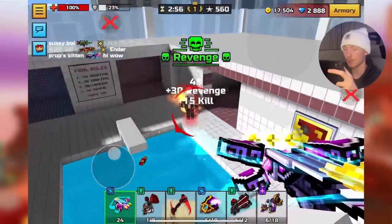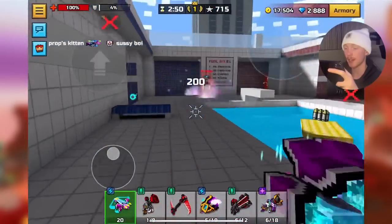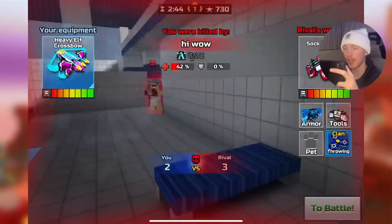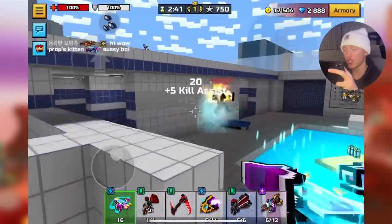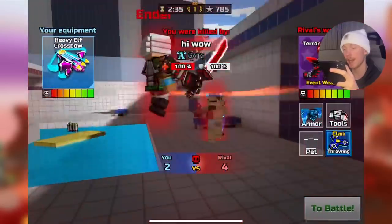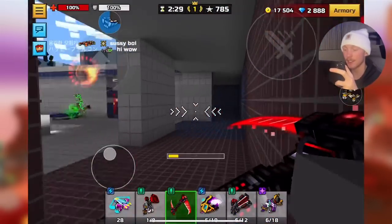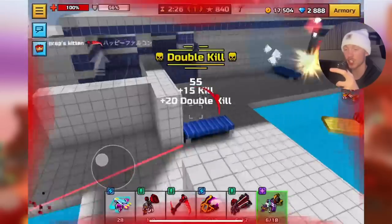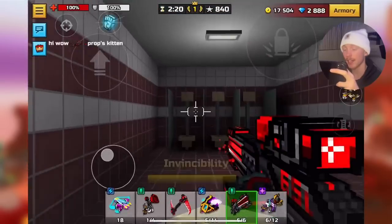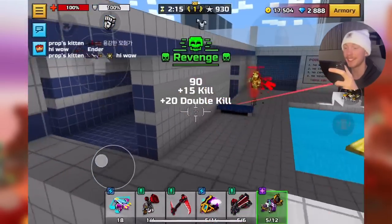Thermal Ultra Scythe is the best dash weapon in the game — there is no debating it. It has the best stats, the fastest charge time, and the longest dash. By definition, that literally makes it the best dash weapon in the game. You cannot debate that.